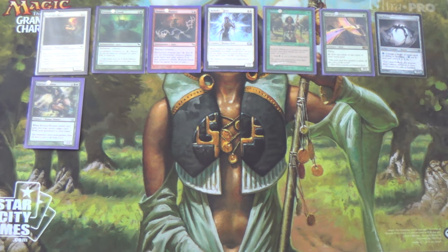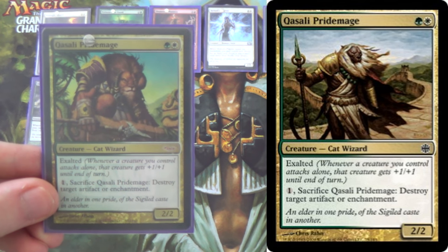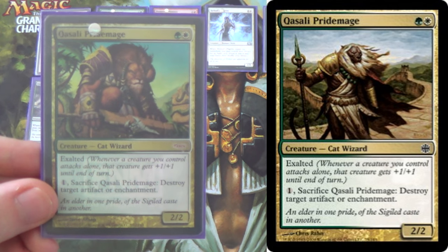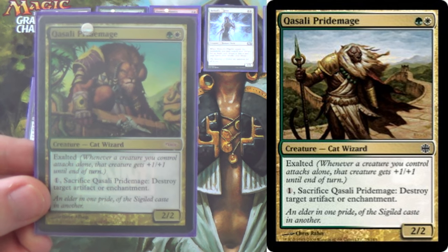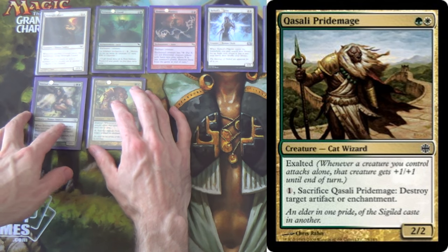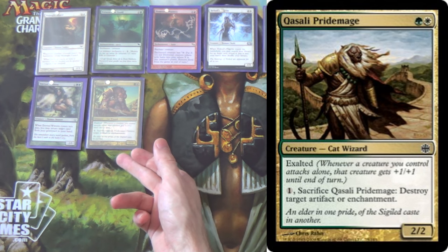We also have 4 Kasali Pride Mages. Yes, this is mainboard artifact and enchantment hate, and that in itself is awesome. It's a 2/2 for two, or potentially a 3/3 for two. You'll notice we now have 8 sources of Exalted in the deck: 4 Noble Hierarchs and 4 Kasali Pride Mages. There's actually a reason for that.